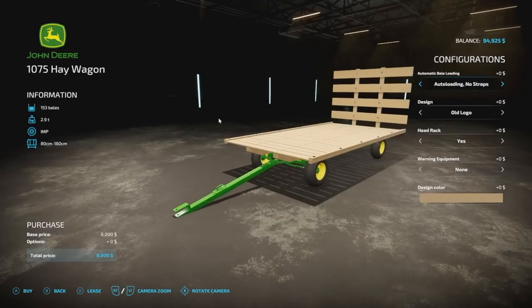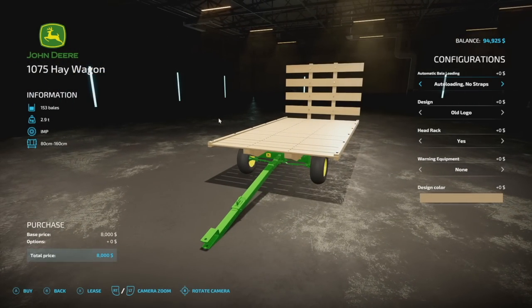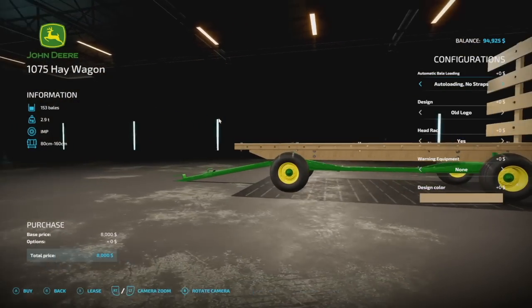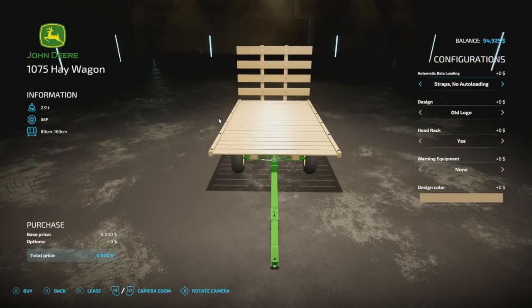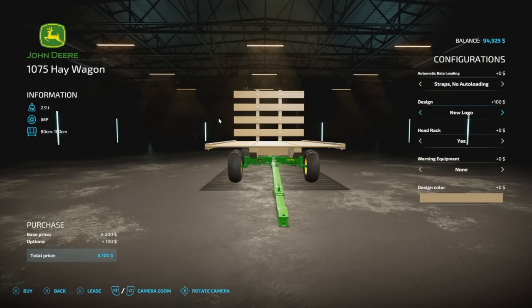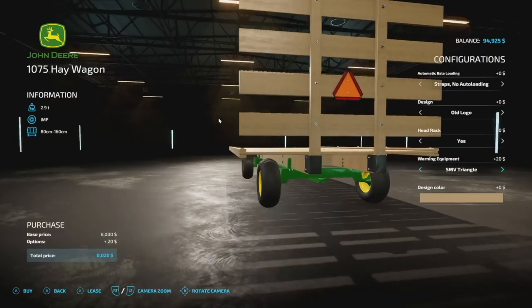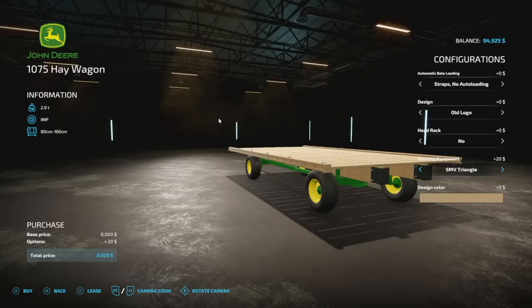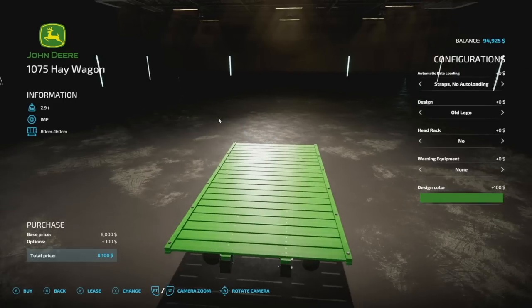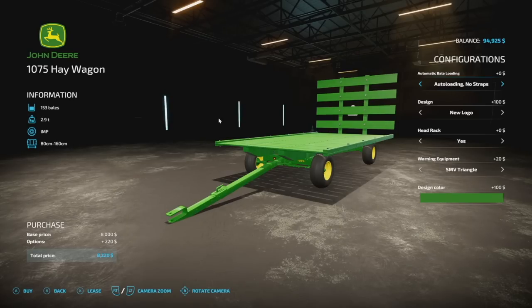Here's the John Deere 1075 Hay Wagon — a John Deere branded bale trailer with auto-load. It's for small bales only and holds 153 of them. You can hitch these together using a slot on the back. Options include auto-loading without straps or with straps but no auto-loading. Design choices include the old logo versus new logo, a headache rack yes or no, a tractor triangle warning sign on top, and customizable slat colors. It's a very good-looking trailer and it's seven slots.